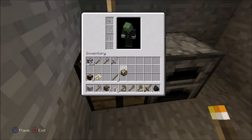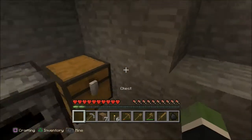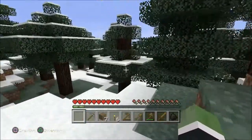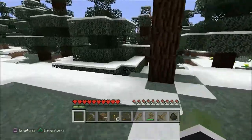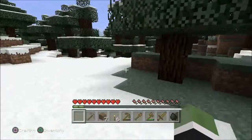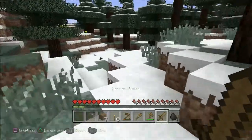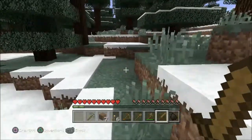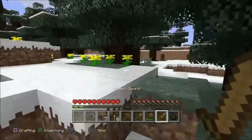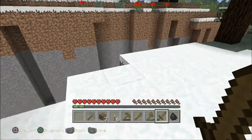Sometimes these things can get kind of bland but if you work them right and design them right they can really look awesome. Some of the best structures in Minecraft — building stuff down below is just as, if not more, impressive than building above. And I need to find some food. There's a big ravine!